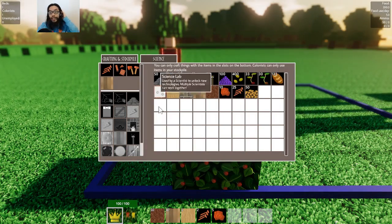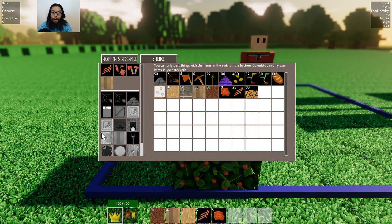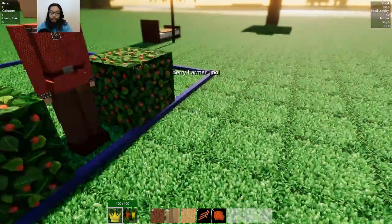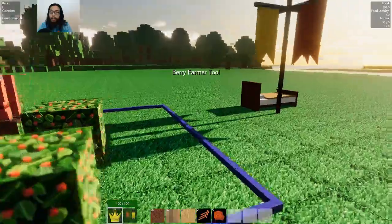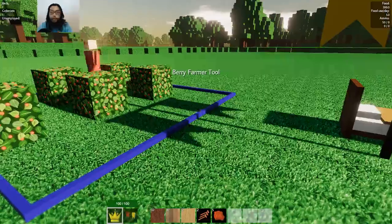For the colonists, they need the items inside this — this is the stockpile for the colonists, and this is the stockpile for your crafting. So it's a little bit complicated there. Food use per day: 309. Food use per day: 50.